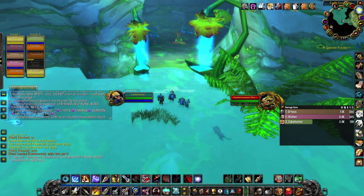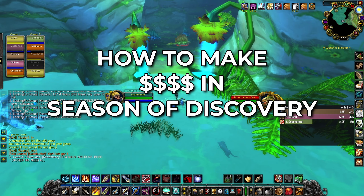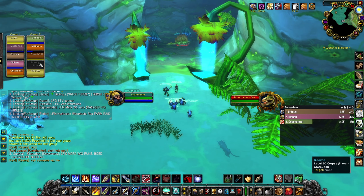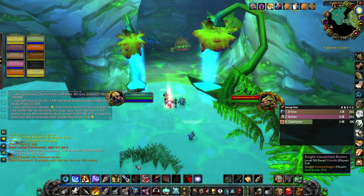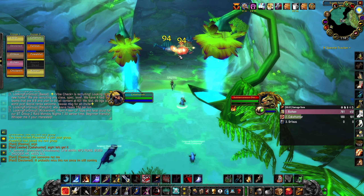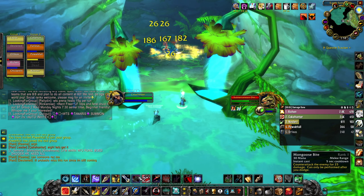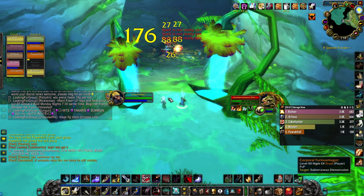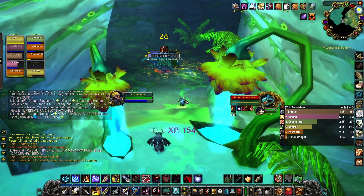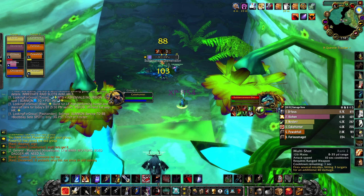Today I'm going to show you how to make money in Season of Discovery, because everything is extremely expensive. Getting raid consumes is about 50 to 100 gold per Sunken Temple run, so that's not really viable unless you can grind a bit. You're still going to need a bunch of crafted gear in phase four, which I'm assuming is coming out in about a month.